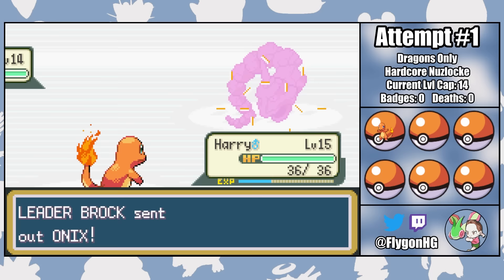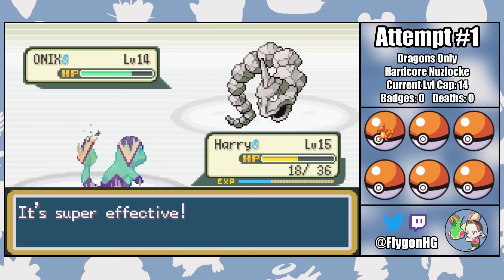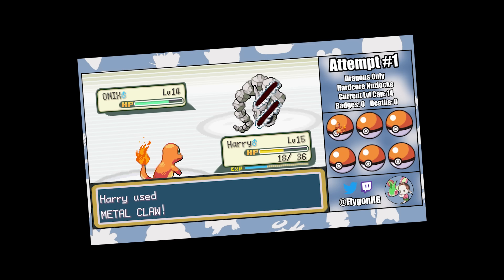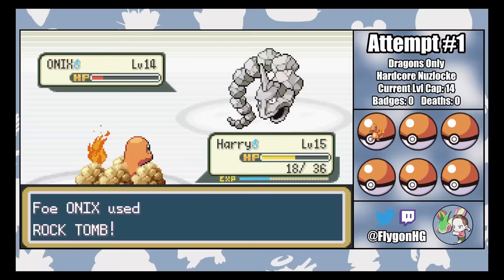A little extra power will be very important for dealing with Onix. We start by outspeeding and hitting a super effective Metal Claw for a solid amount of damage, but then the Rock Snake retaliates with a Rock Tomb for exactly half of our HP. Since this lowers Harry's speed, I'm hoping the AI will no longer go for Rock Tomb, and that's exactly what happens. Onix does miss his next attempt at a Rock Tomb, which means we can bring him into the red with a third Metal Claw, but sadly a third Rock Tomb connects, killing Harry and bringing Attempt 1 to an early end.